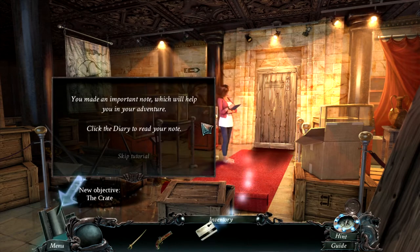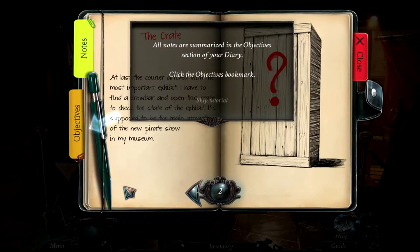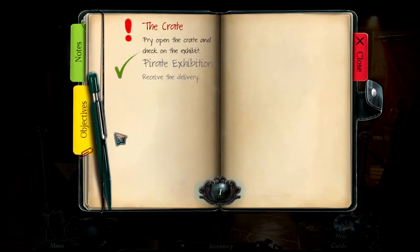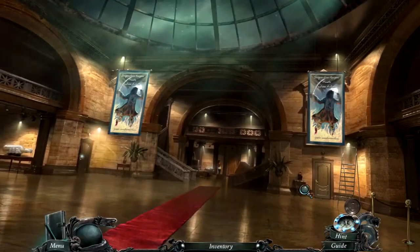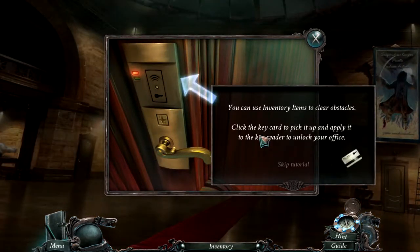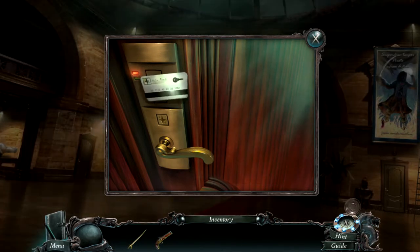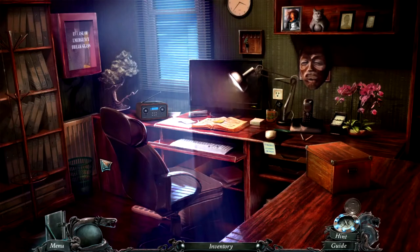Nice, we got an electronic key. You made an important note which will help you in your adventure — click the diary to read your book or notes. All notes are summarized in the objectives section. Objectives will be checked off once you have completed them. We need to go to the office — that's locked. You can use inventory items to clear obstacles. Click the key card and apply it to the key reader to unlock your office. Boom — very good!